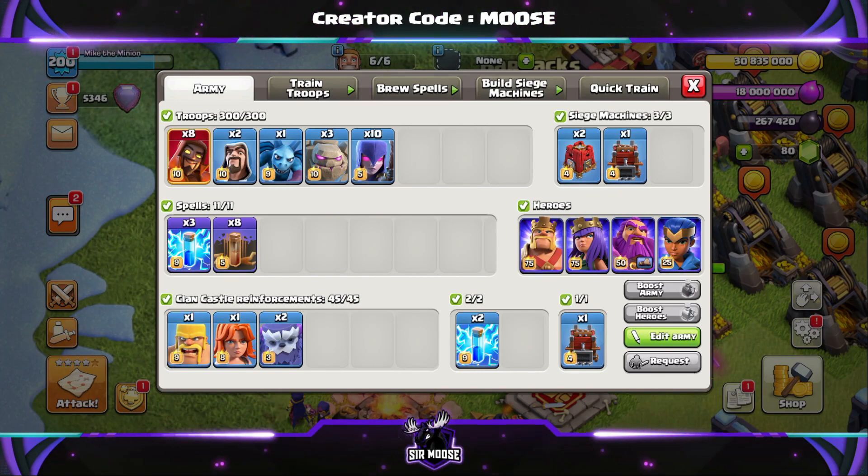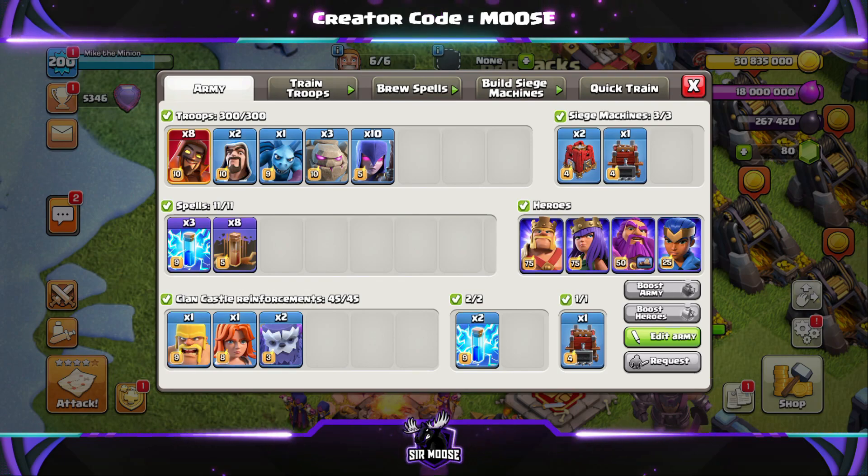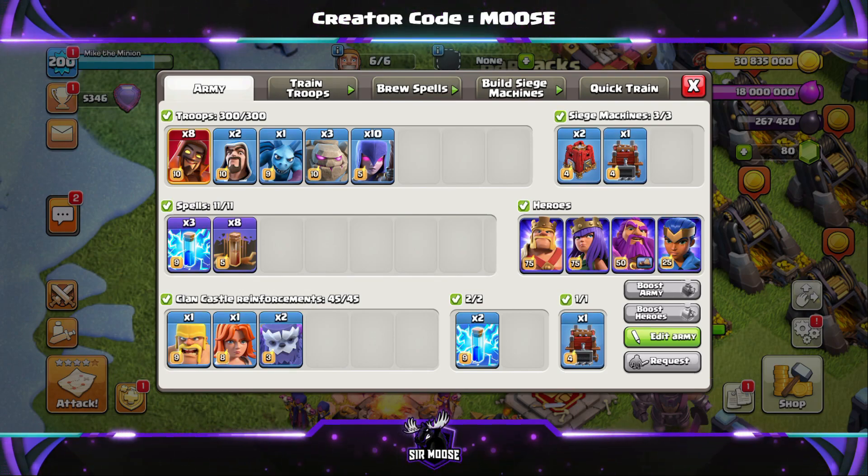Your spells are what make this attack strategy so amazing. In total, you're going to have 5 lightning spells, 2 of those donated by your clanmates, and then 8 earthquake spells. Clan castle troops: 2 yetis, a valk, and a barbarian. You know his name — it's Bob.